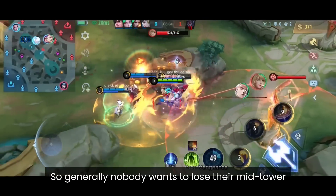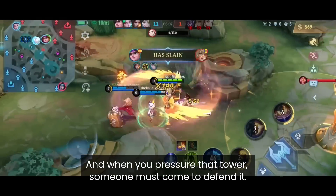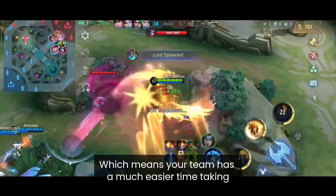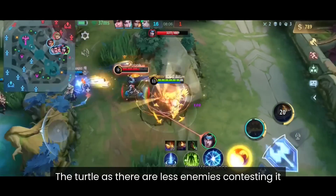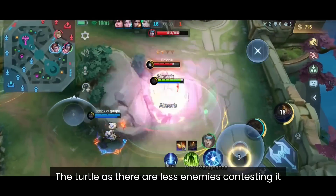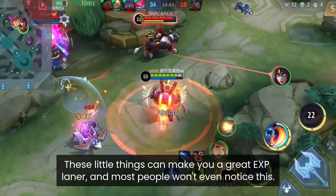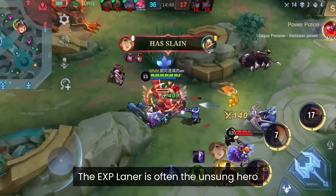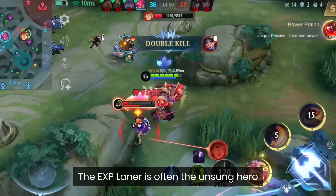Nobody wants to lose their mid tower. When you pressure it, someone must come to defend it, which means your team has a much easier time taking the turtle as there are fewer enemies contesting it. These little things can make you a great XP laner, and most people won't even notice it. The XP laner is often the unsung hero.